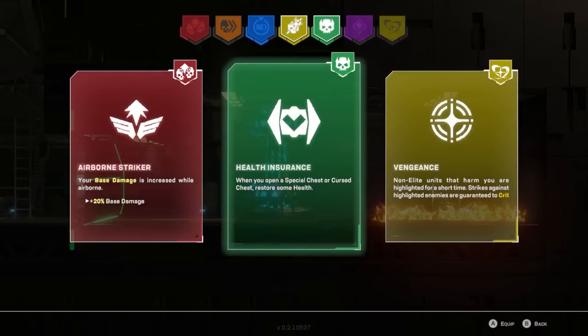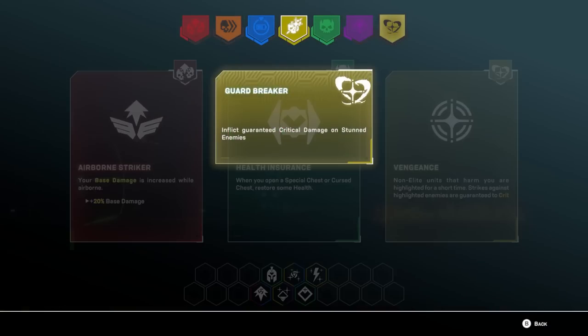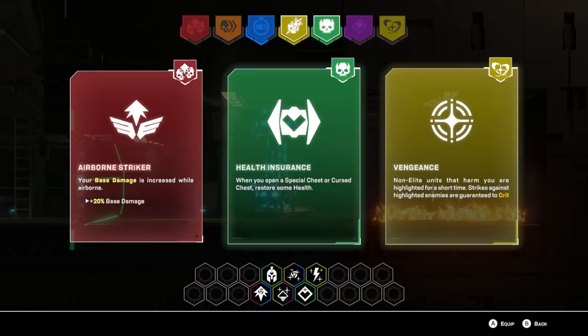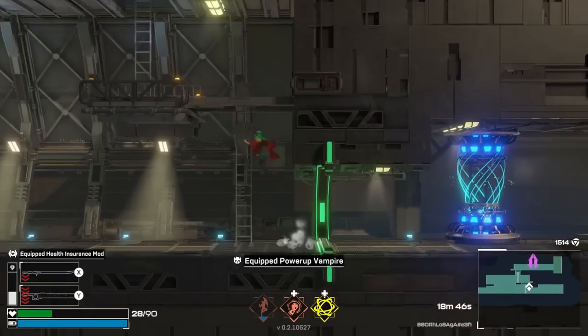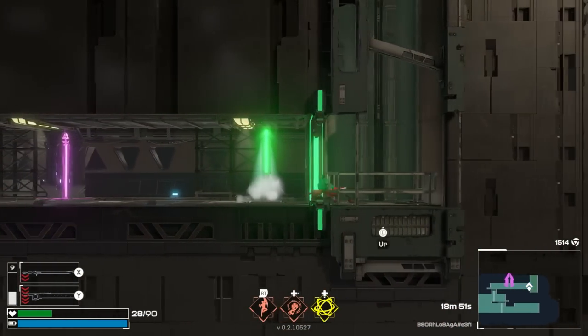If I'm only going to get one blue, I'm going for the yellow. This is vengeance. What is the perk for this one? Guardbreaker — guaranteed critical damage on stunned enemies, that actually is pretty good. I think I'm going to go for health insurance — we need that little bit of heal, and opening up chests. It doesn't happen that often, I guess.